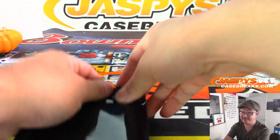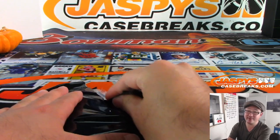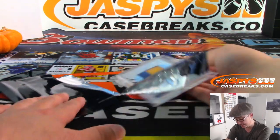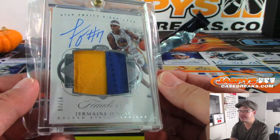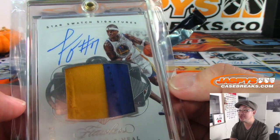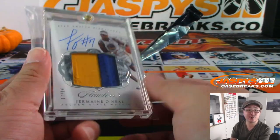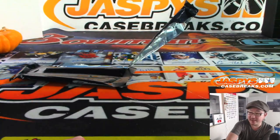And the last one — the second half is in the store, ladies and gentlemen. There could be anything in here. Could be Zion in here. We got Jermaine O'Neal, seven out of 14, Golden State Warriors — two-color patch and autograph, star swatch signatures from Flawless 17-18 Flawless Hoops. And that's for the Warriors — that's for Juan. Juan on the board at the very end.